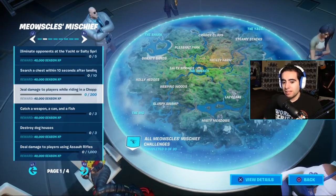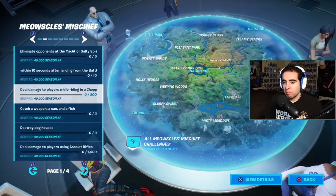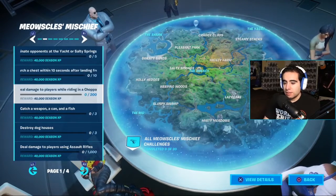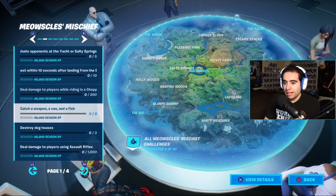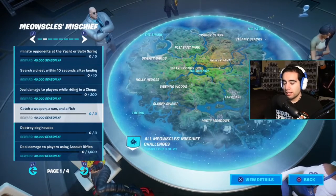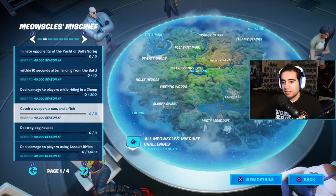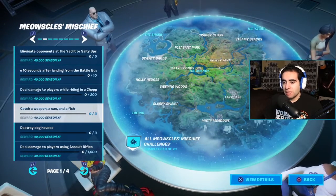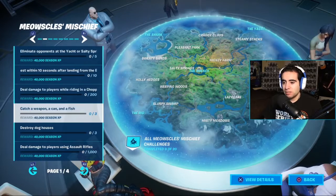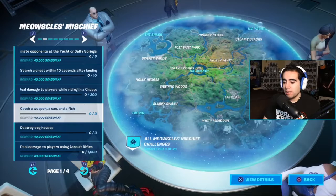The next challenge is to deal damage to players while riding in a Choppa — 200 damage. That looks pretty easy, so go get that done wherever you can. After that, the next one is to catch a weapon, a can, and a fish, using either a fishing pole or a harpoon gun. You just have to catch one of each and that one's done.